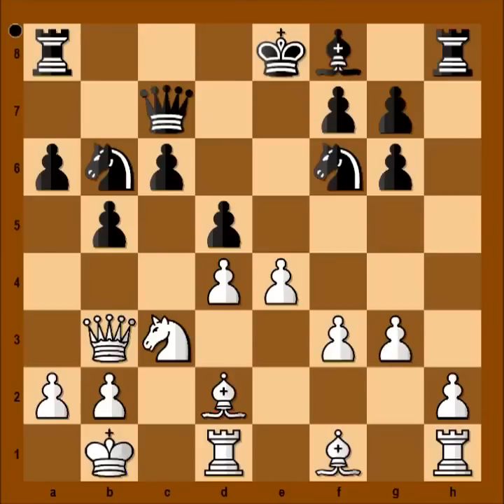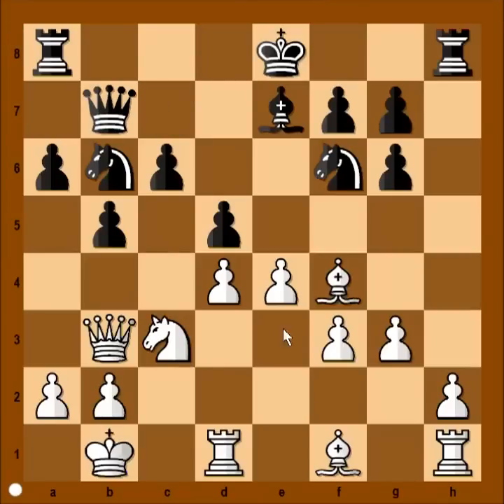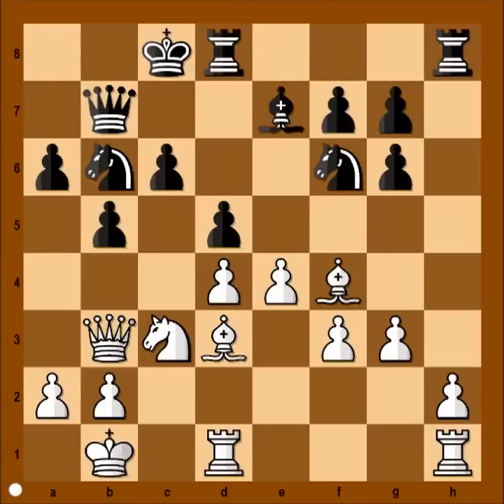g3 — what is this doing? Well, white is planning bishop to f4, attacking the queen. Bishop to e7, of course — bishop to d6 doesn't work because of e5. So bishop to e7 was played. Bishop to f4 attacking the queen, queen to b7, bishop to d3 connecting rooks. And black castled at queen's side.